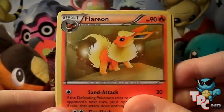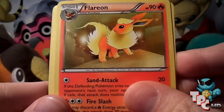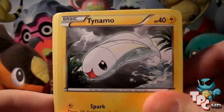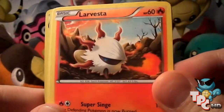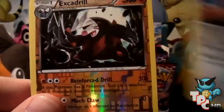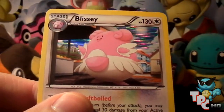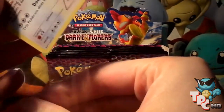Third pack: we've got a Flareon — pretty cool design, nice place in the background — a Hooligan's gym trainer and Cass, Electric energy, Tynamo, Piplup, Larvesta, a Bulbasaur, a Jynx, a Reverse Excadrill, and the rare is a Blissey Holo. I've seen everyone get that so far, except Rob for some reason. Straight into the sleeve as always.